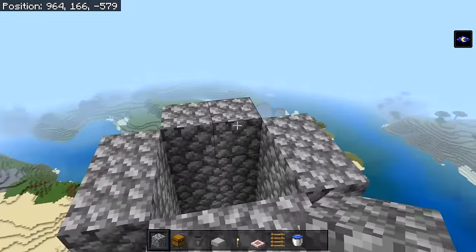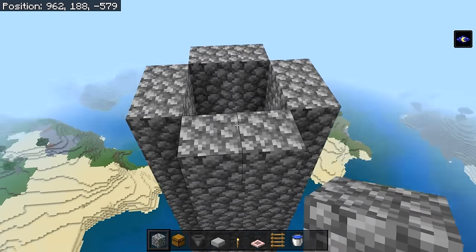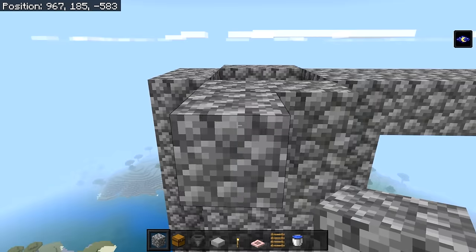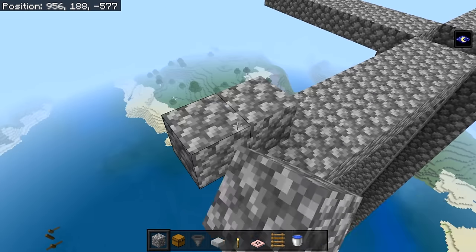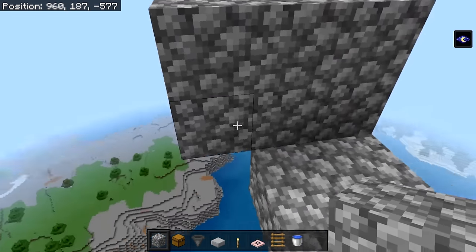Go ahead and make each one of these walls 19 more blocks tall so that in total they are 21 blocks tall. Once you're done, come to these blocks right here and go out by seven more blocks — including this block that should be eight in total. Make sure to do that for all four sides. Once you're done with all four sides, place a temporary block in the corner, then place a block going outwards, make it two blocks high, and build a wall going all the way around.